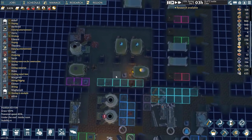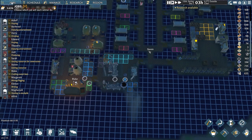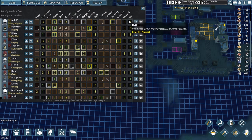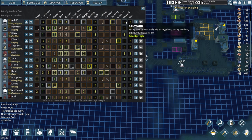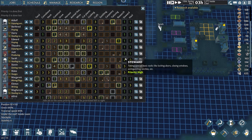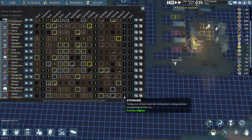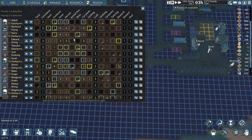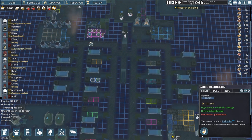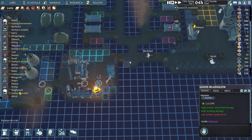There's iron going even deeper here — 76 units plus more further down. Taking community advice on the jobs tab: setting haulers and stewards to priority 1. With this many settlers, those jobs get done quickly when free time opens up, so there's no need for higher priority. I'll leave them at 1.